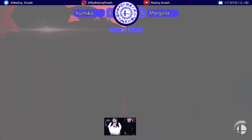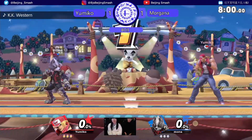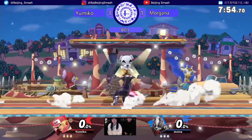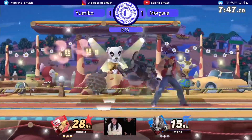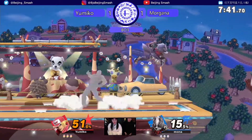Going into game three — are we going to get a run back on FD again or not? I feel like if Morgana is punishing the landings, this is actually a good stage for both of them, to be honest — sharking underneath that platform. Dash dancing. I feel like Morgana can take advantage there. Opportunity again missed — go find a setup, there's a setup right there. Burning knuckle through. Good catch on the up smash. Opportunity missed again.